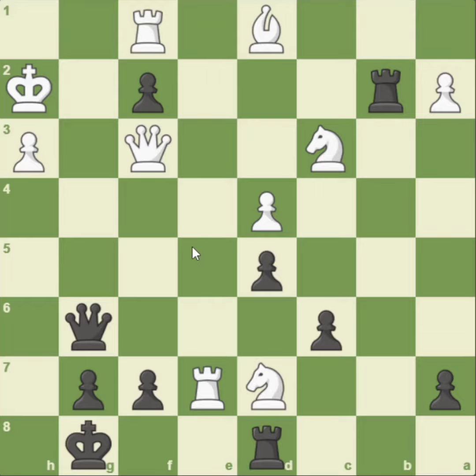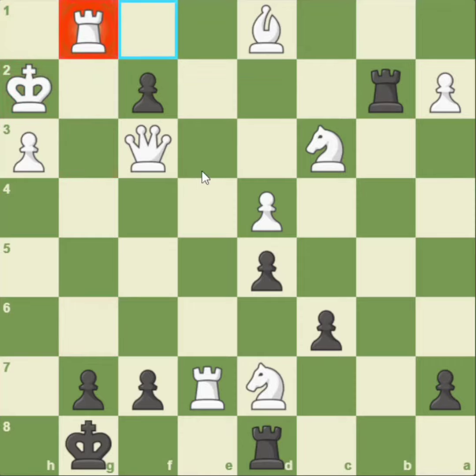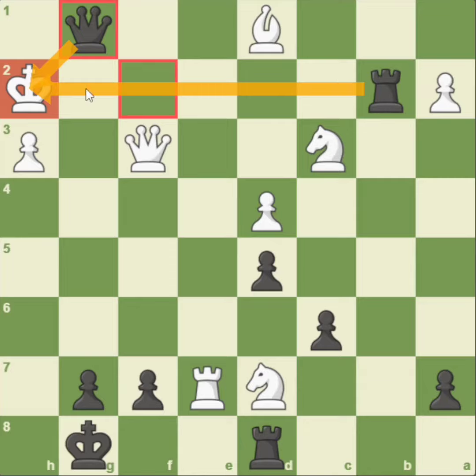So most of you would have considered the queen's sacrifice, thinking it has to do something with the pawn promotion and the discovered attack from the rook. You're right, but what after rook takes queen? Do you promote the pawn to a queen? There is a problem. Even though it's a discovered check from the rook, white can simply take the queen.